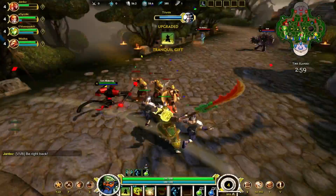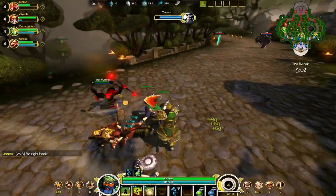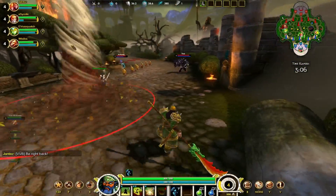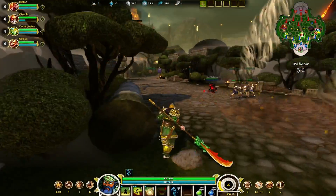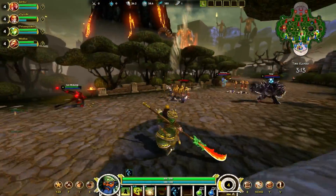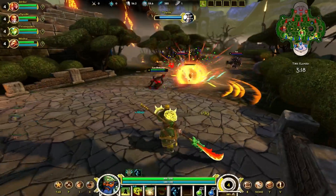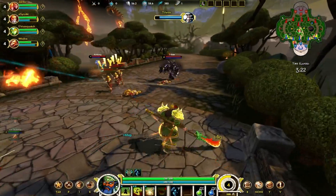As far as skill build goes, you definitely want to max out Warrior's Will first — it does the most damage and it's really good in the laning phase. If you're going for damage, follow up with Talu Assault. I'll be tanking this game so I might put points into Warrior's Will but also consider maxing Tranquil Gift depending on how the game goes.